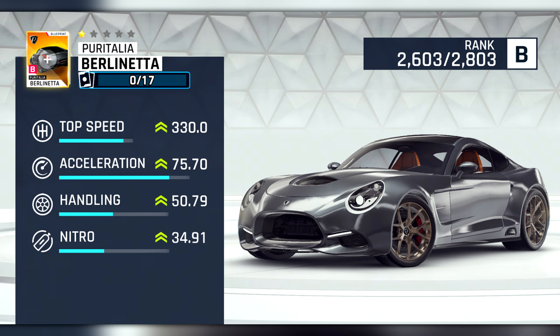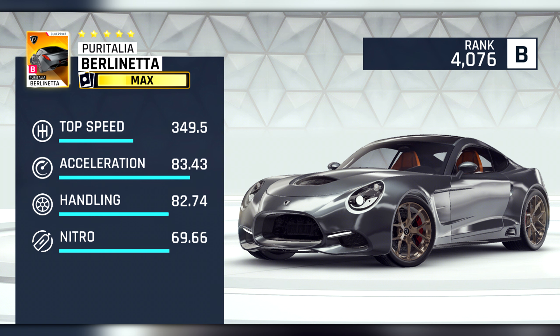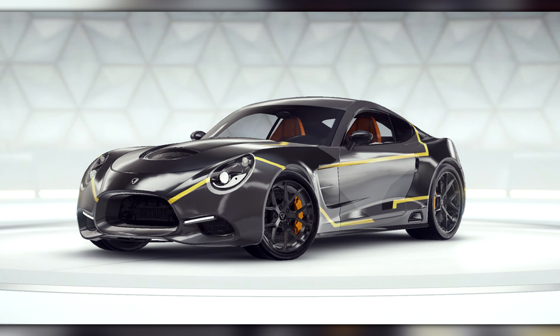Our first new B-Class car of the update is the Puritalia Berlinetta. Its stats are similar to those of the Ferrari 488 GTB Challenge EVO with slightly worse top speed and nitro, but slightly better acceleration and handling. This car is definitely toward the top of its class — I'm not entirely sure whether or not it will be a new king, but it will definitely be very good for multiplayer. The Berlinetta is the legend pass car of this update, but as we know now, it could come back as a free-to-play car much later.